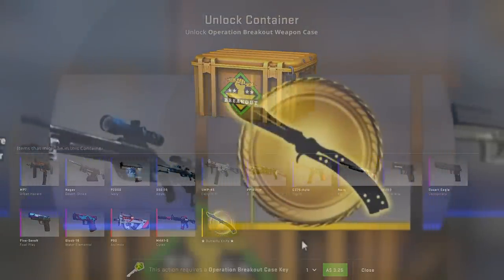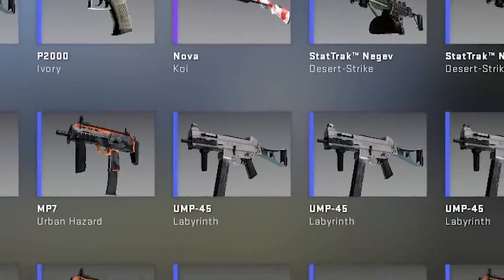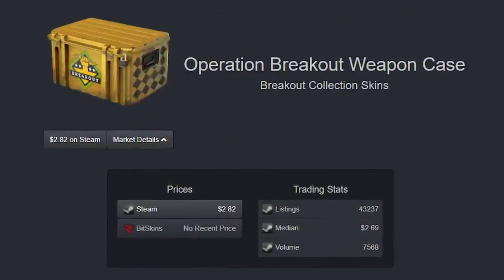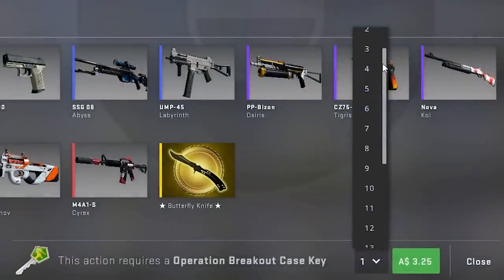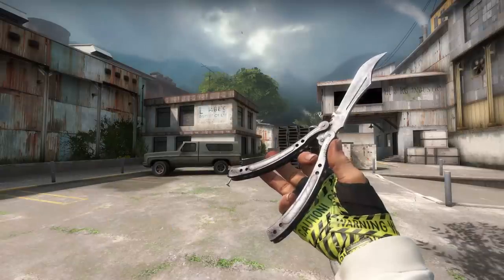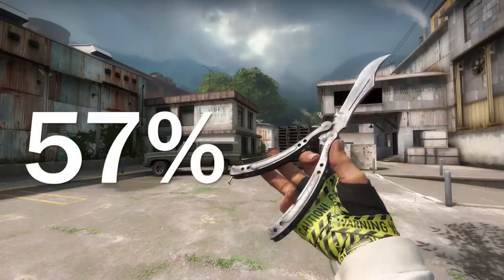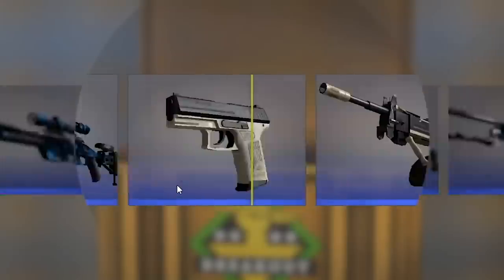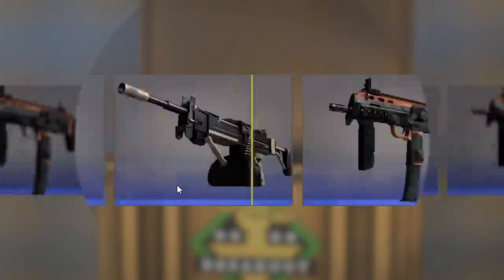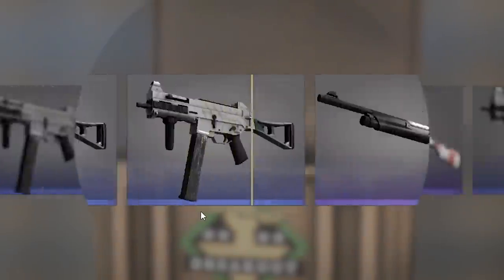This case sucks — it has some of the worst skins outside of the knives. That's not a problem if you get a knife, but what if you don't? It's easily possible to go for a couple of thousand cases without getting a knife if you get unlucky. And given Breakout cases are nearly $3 on their own before you buy the keys, things were going to get expensive very quickly. So I decided I was going to unbox 350 Breakout cases on stream in an attempt to finally get one. With that many cases, I had a 57% chance of landing a butterfly knife — but let's see how it went.